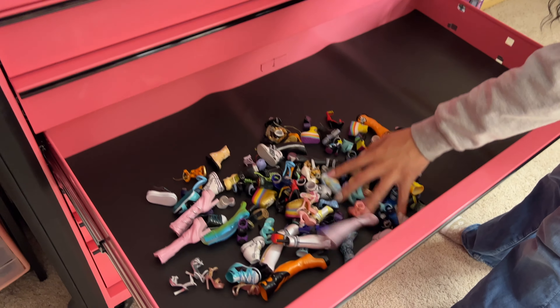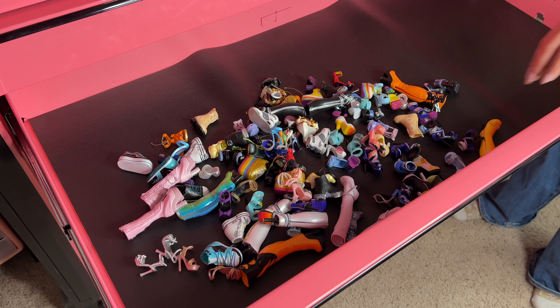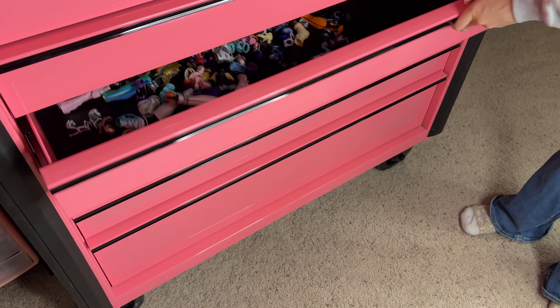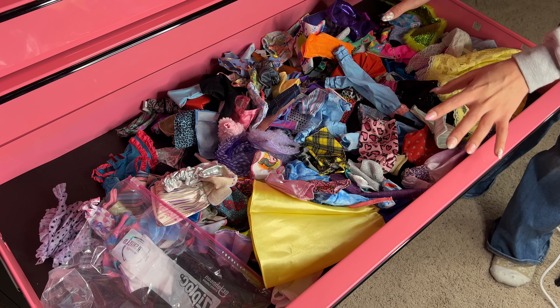In this drawer are my Rainbow High shoes. I'll turn my little ring light so you guys can see it a little bit better — I have more room and more space for Rainbow High shoes. And then in here are all Barbie clothes so that I can dress up my Rainbow Highs or my Barbies and anything I want.